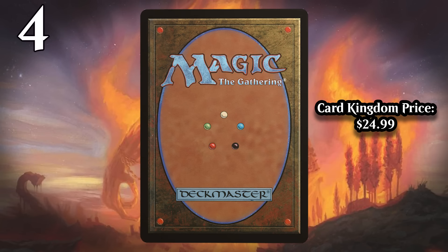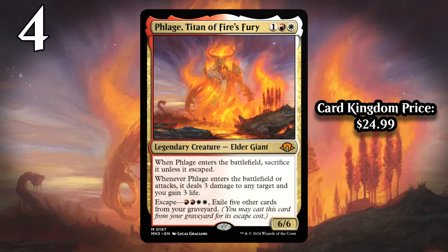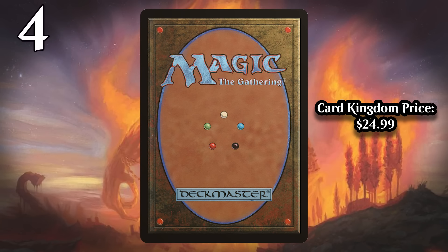Next up, we've got Flage, Titan of Fire's Fury. The baseline is that this is a three-mana sorcery-speed Lightning Helix — a card you're always going to play. It's removal that can gain you life and can even finish off your opponent. Like the other Elder Giants it's modeled after, it can escape from your graveyard if you pay two red and two white and exile five other cards from your graveyard. If you do that, you get that trigger again, and anytime you attack you get it as well. You can play this early as a good removal spell and then in the mid-to-late game it comes back and just completely takes over.